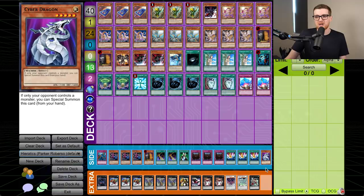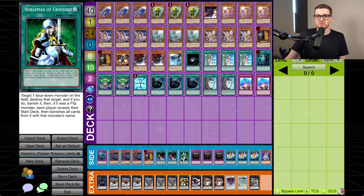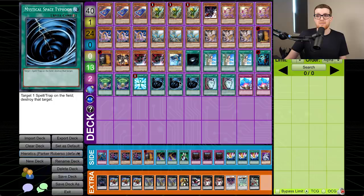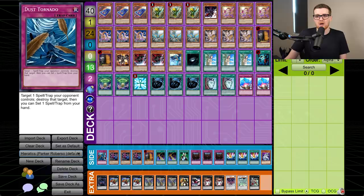The rest of the side deck is triple Smashing Ground for getting over things, triple Royal Decree so we don't deal with traps when going first, Nobleman for decks like Geargia, double Night Beam as more copies of MST when going second, Maxx C depending on the matchup, Gemini Imps — I think explicitly for Dark World, but the person who piloted this deck Parker Robinson just never played Dark World, so it never came up — and Dust Tornado for more spell and trap removal. I really hope this deck will go off and we can show off what it's able to do. Ladies and gentlemen, it's time to duel.